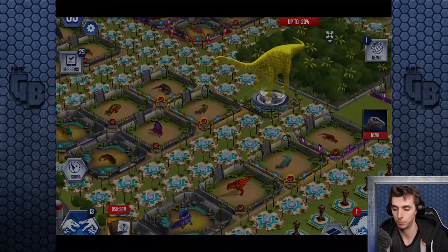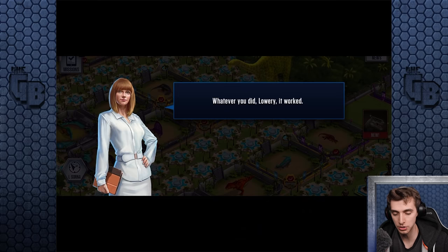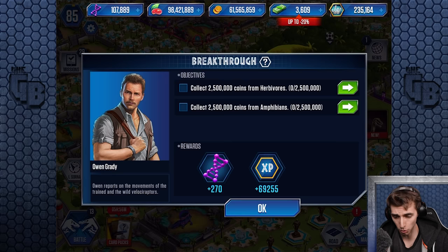We have to click this one. Barry Owen — yeah, I know, I just read that. Owen here, stop shouting on the phone. Whatever did you do, Larry? Did it work? Owen, hello. And then now we just need to collect 2.5 million from herbivores and 2.5 million from amphibians.